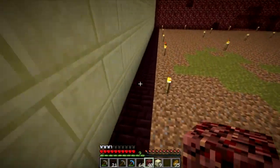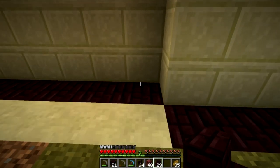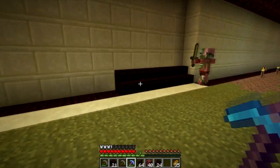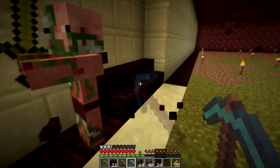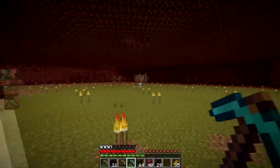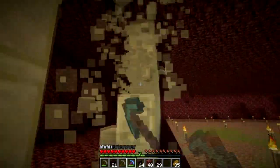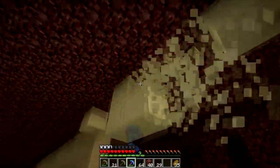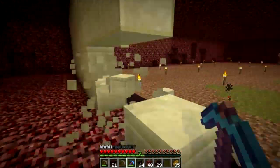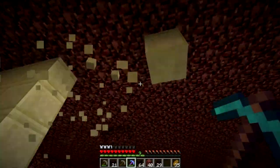I can always use stairs as well, having a stair going into the wall — that could always be an option. Just let me know if you have any ideas and we can always change it. These ghasts are really annoying me. I don't have any good tools on me, so I might just leave them for now. Let's go through this wall, move it back a bit, and do a complete ring around it.